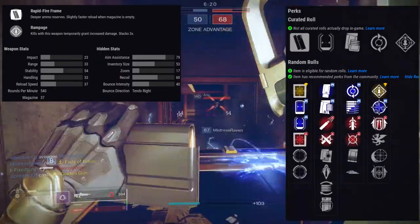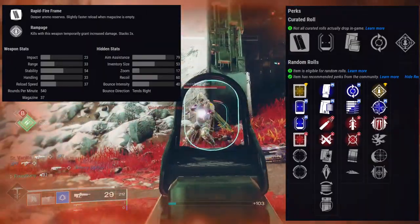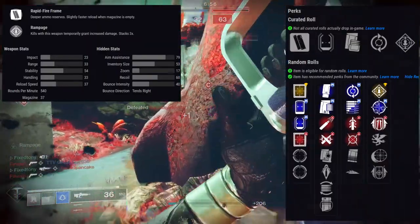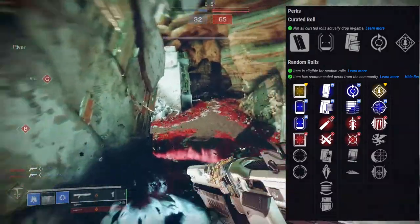For the perks you're going to be looking at Feeding Frenzy, Subsistence, Quick Draw, Moving Target, Under Pressure, and Slideways for the first row. For the second row it's going to be Rampage, One For All, Iron Grip, Vorpal Weapon, Iron Reach, and Iron Gaze.